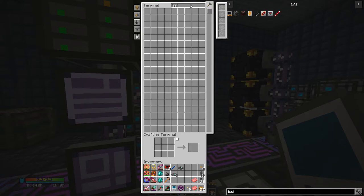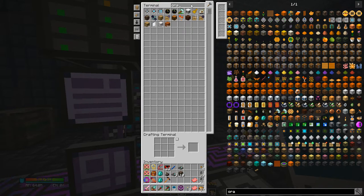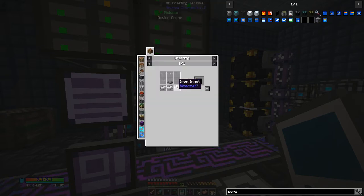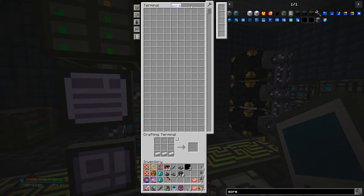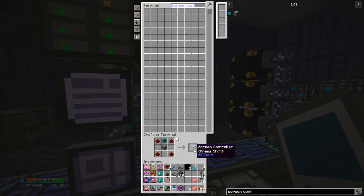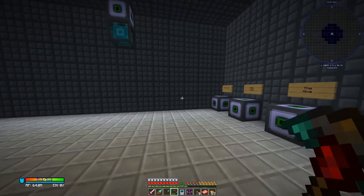Let's grab a storage crate — grab a few of them. We'll need a couple of screens, so let's do that. Make these screens — they need a machine base. We'll make a couple of them. We've got that. We're also going to need the RF Tools wrench — the smart wrench. Then we need a screen controller, which is also RF Tools. Make the machine frame, then the screen controller. We got a screen controller.